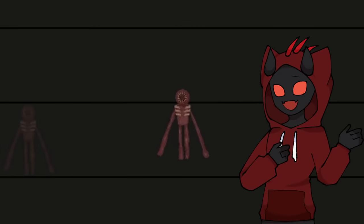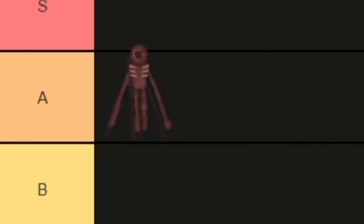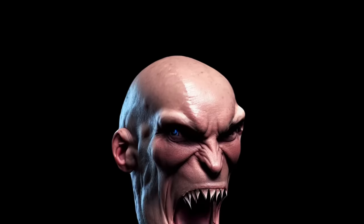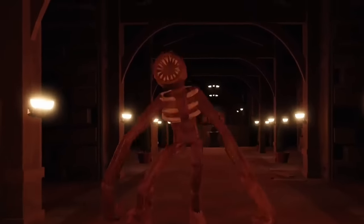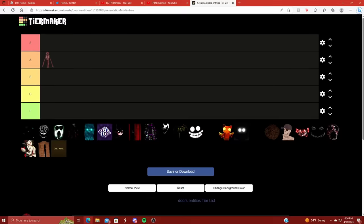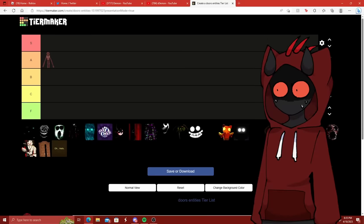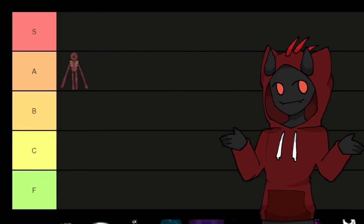First off, we've got Figure. I'm going to put him in the A tier. Even though this dude is bald, his mouth is literally full of sharp teeth, and he kind of just wanders about the library. He's a pretty well-made entity and is pretty spooky, especially with them big loud stompers. But you better be careful because he has a great sense of hearing.